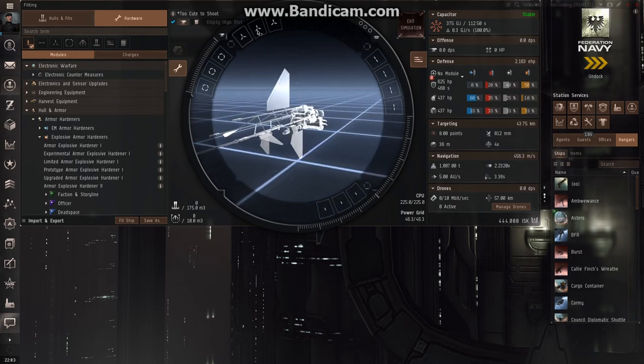Up here on the top we have high slots. Those are typically for weapons or utility items, and you can see we also have three hard points for launchers. So we know that we can fit three missile launchers up in these high slots.